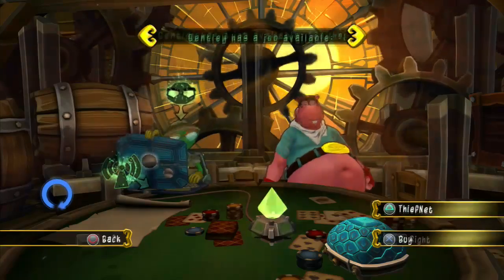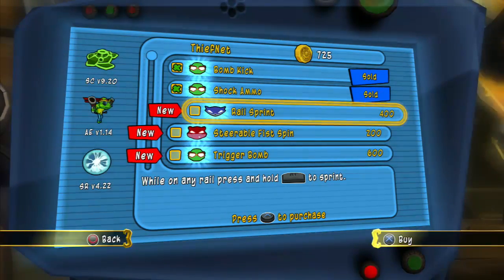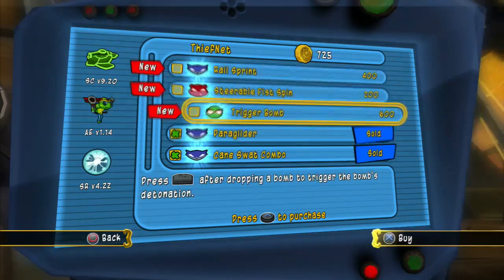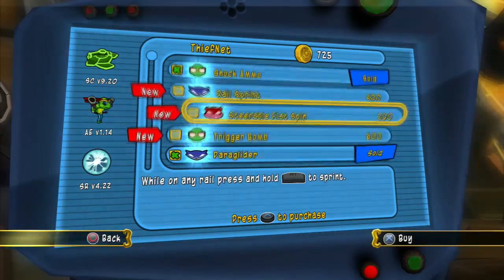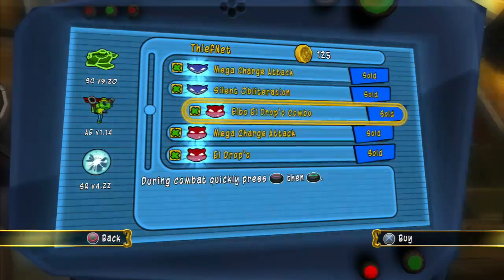Alright, so now we have some more quests. Let's see if we actually have anything else in the thief net - and sure we do. While on any rail, press R1 to sprint. Okay, I guess we can get that. And that's about all the money we have for now.